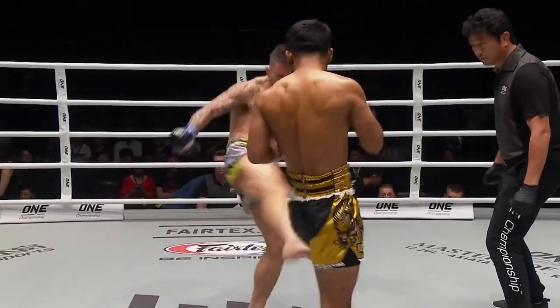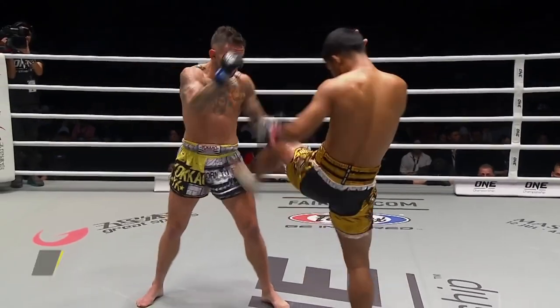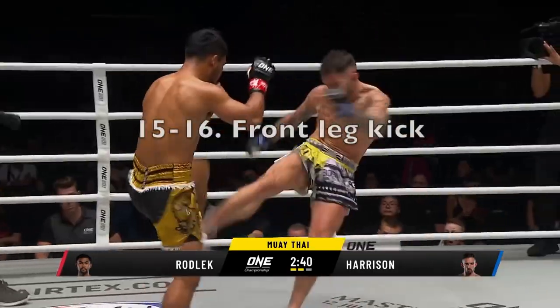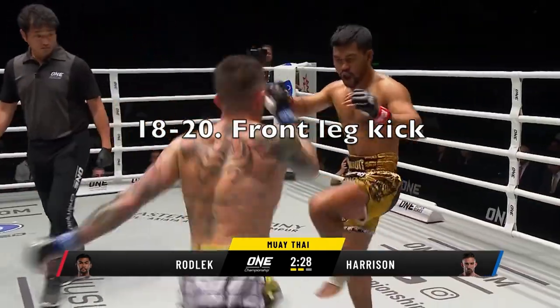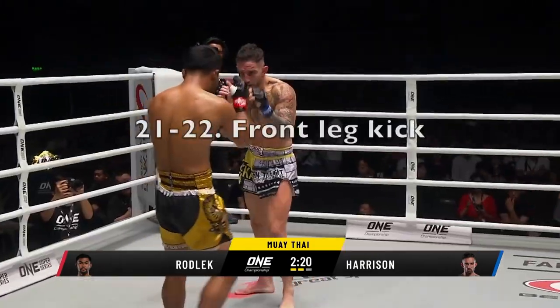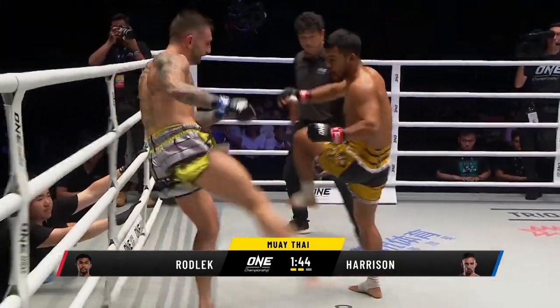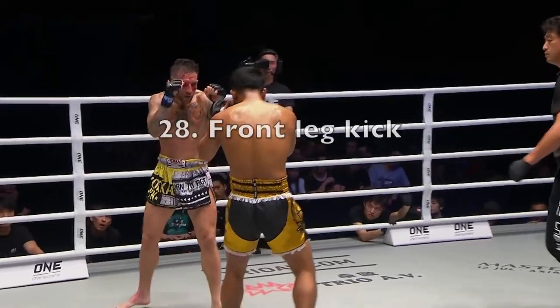Now we go into the second round, and we see Rodlec already hurt. He starts to turn southpaw very quickly. Liam is going to continue to boot these leg kicks — the first one misses, but then he starts doubling and tripling them up. There's a double. He braces with front leg kicks. A lot of these are going to be multiple leg kicks, so an accumulation of damage — just really going for it all the time.